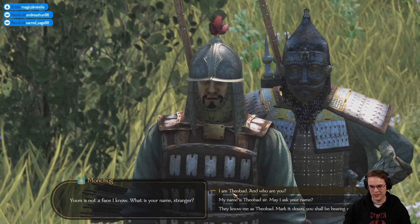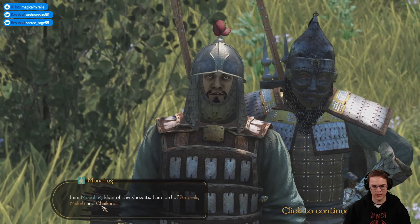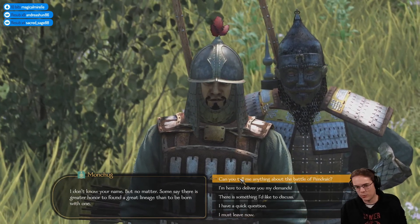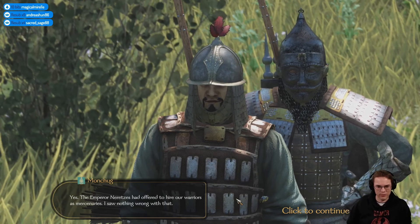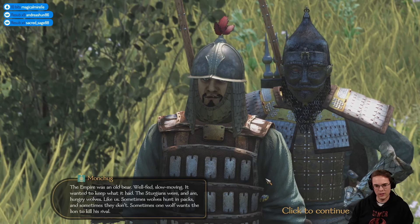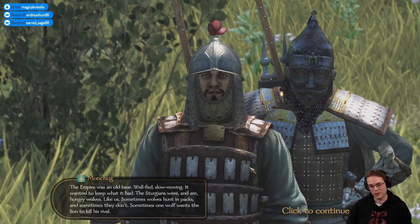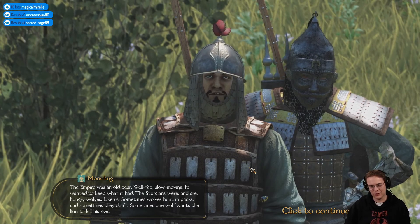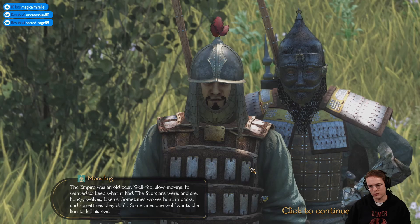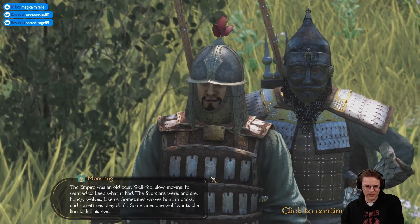Who are you? Monchug Khan of the Kuzaits, Lord of Amperella, Macab and Chaycand. Can you tell me anything about the Battle of Pendrake? Yes - the Emperor and the Rheds had offered to hire our warriors as mercenaries. I saw nothing wrong with that. The Empire was an old bear - well-fed, slow-moving. It wanted to keep what it had. The Sturgians were and are hungry wolves like us.